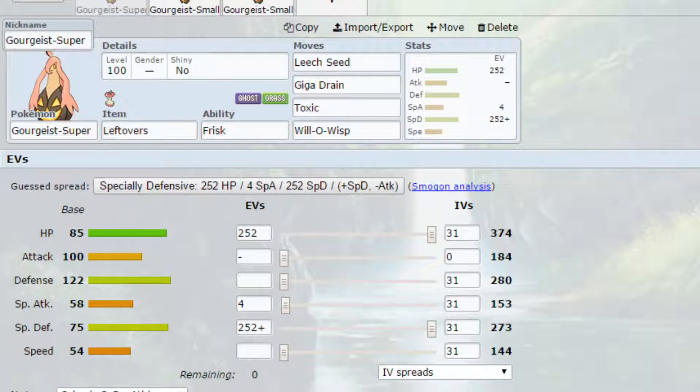I've got a couple of different sets for different scenarios. The first one uses the Super Size, the biggest one, and this is much more of a defensive support set. We have Leftovers as our item and our ability is Frisk. Knowing what the opposing Pokemon is holding can be really handy - it can give you an idea of how that Pokemon is being run. For example, with Clefable, if it's got a Choice Specs on it, it's unlikely to be a stall variant.